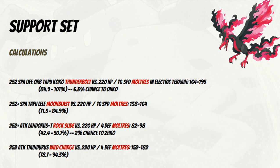Without the Assault Vest we can't quite take a Max Lightning from Tapu Koko in terrain with a Life Orb, but we can take a Thunderbolt from a Life Orb Tapu Koko in terrain — quite surprising for a non-Assault Vest set. We survive the Moonblast from Tapu Lele; if they're Modest we can even Substitute on them to stall things out. The Landorus Rock Slide we shouldn't be bothered by, and the Thundurus Wild Charge at the bottom we take comfortably too.